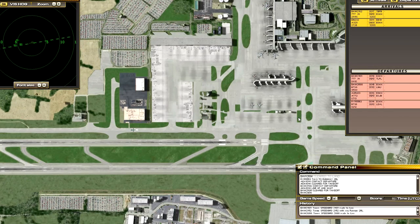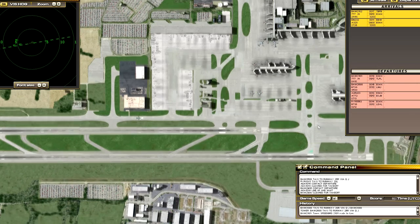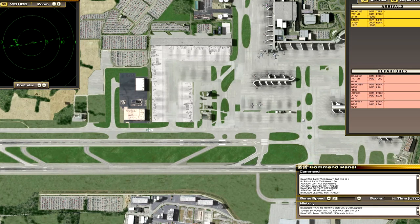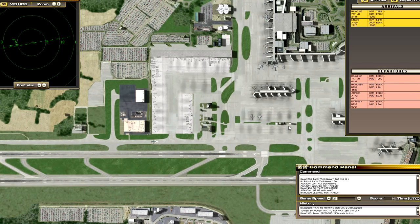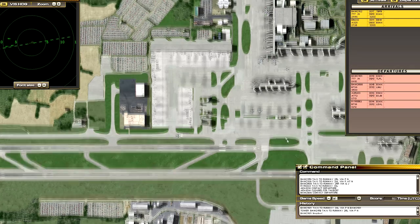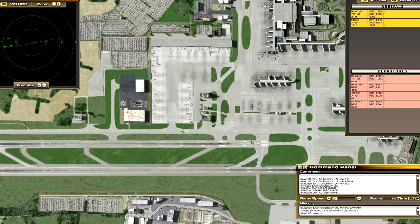Speedbird 2688 ready to taxi. Speedbird 2688 taxi to runway 26 right via Quebec Juliet. Speedbird 2159 taxi to runway 26 left via Papa November - it picks up a mysterious additional two letters. Speedbird 2152 with you runway 26 left. I don't know what this call sign was so you can just type it in. Taxi to runway 26 left line 603. Speedbird 2152 cleared to land.